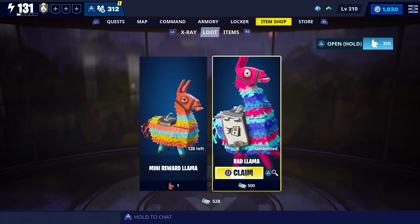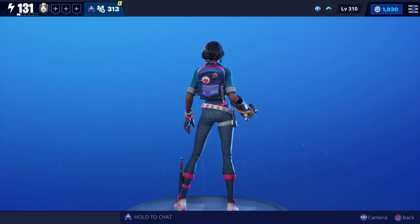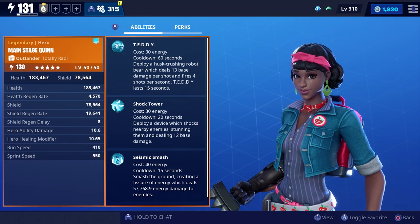For today's video we're going to get some gameplay with Main Stage Quinn. You'll be able to get her from the Rad Llama, and here's what she looks like when she's fully upgraded. The only accessory we got was this backpack, and we got that after the second evolution. When it comes to her abilities, she has Teddy, Shock Tower, and Seismic Smash.